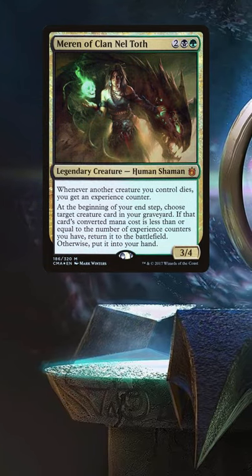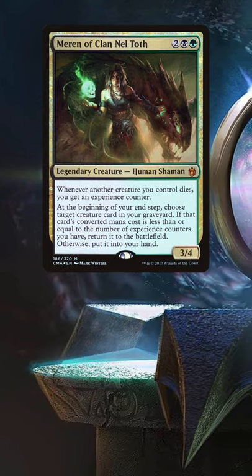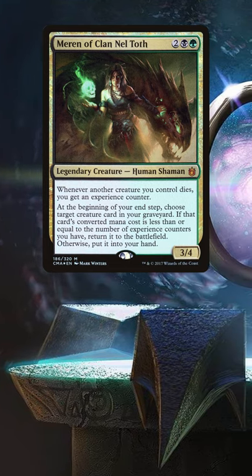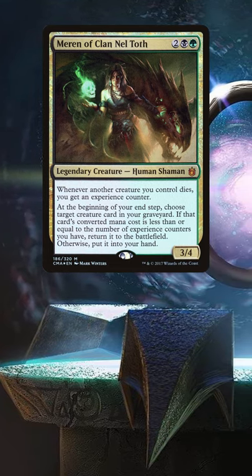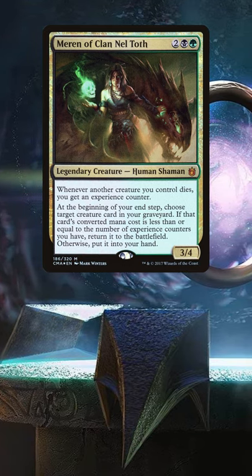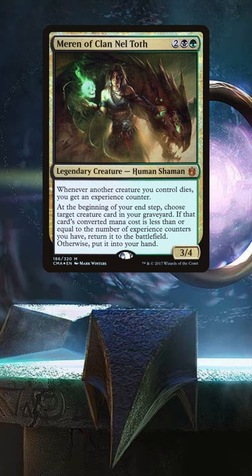Merin of Clan Neltoth is a Golgari 4-drop commander which gives you experience counters. Because the player gets these counters and not Merin, they stay on you the whole game even if Merin dies. At the beginning of your end step, choose target creature in your graveyard. If that card's converted mana cost is less than or equal to the number of experience counters you have, return it to the battlefield. Otherwise, put it in your hand.